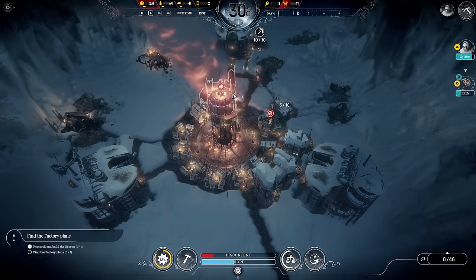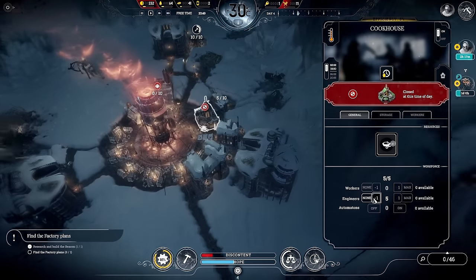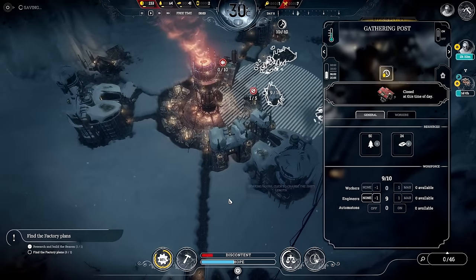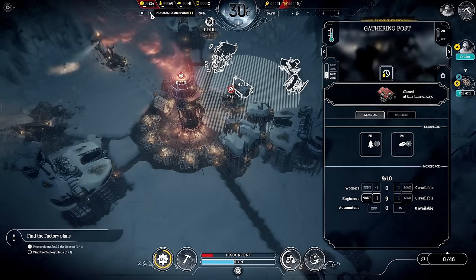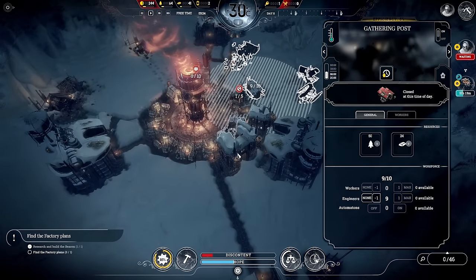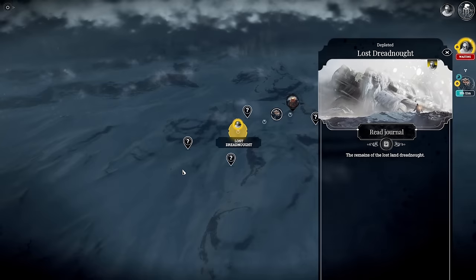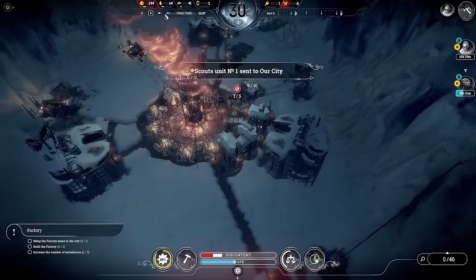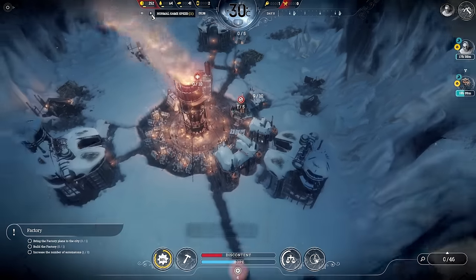The hothouse is built, people aren't hungry, and we've got people in the cookhouse that we don't actually need so I'll put it down to one and send them back to the gathering post. The scouts have reached the Lost Dreadnought — we've got a lot of stuff including the factory plans! Let's bring those back.